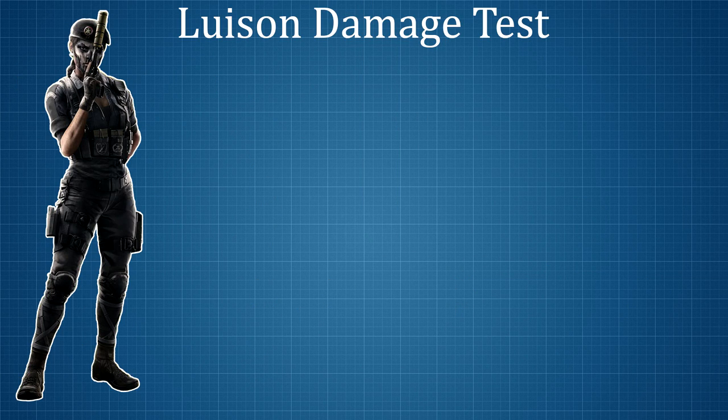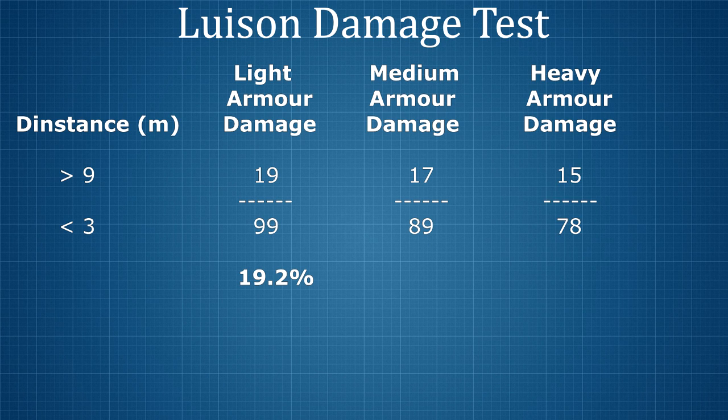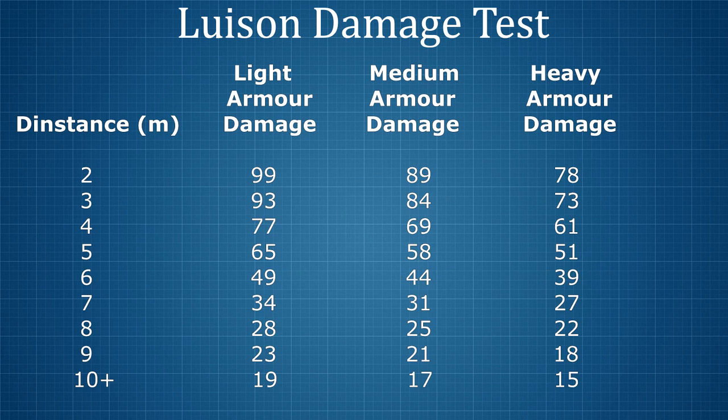Now, this is where things get a little interesting. If we take the minimum damage against light targets, 19, and divide by the maximum damage, 99, that shows us that at distance we only do 19.2% of the maximum damage. Performing the same calculations for medium armour — 17 divided by 89 — and heavy armour — 15 divided by 78 — shows that the damage at range is 19.1% and 19.2% respectively. Given that the damage reduction at maximum range is the same for all three categories, I think it is safe to assume that the damage reduction will be the same throughout. So if we extrapolate the figures for medium and heavy armour from the empirical data gathered for light armour, we end up with a comprehensive damage table. Even though the damage done to medium and especially heavy targets is quite significantly lower, the end result remains almost the same.